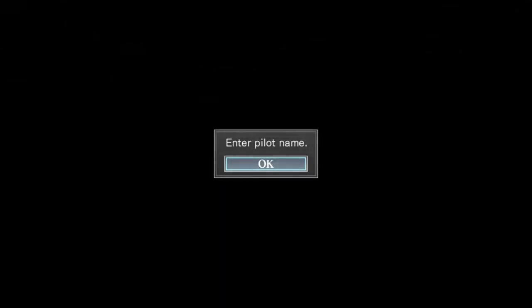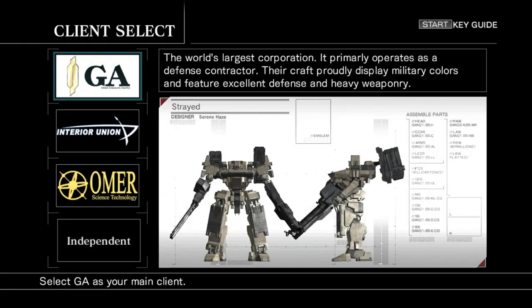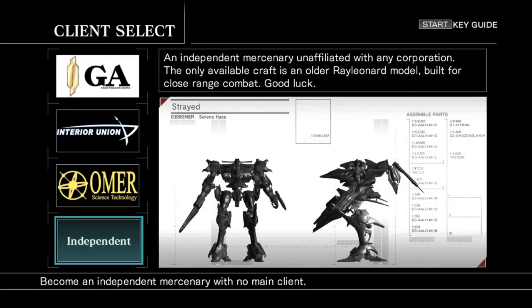Hey guys, welcome to my first part of my Armored Core series let's play. We're going to be playing as the Independent Mercenary for this run — this is the hardest starting mech you can have. You get very little parts to start with and this mech that's not very good on energy use. It's a very difficult mech to use and we're going to be using it for the entire game. Without further ado, let's get right into it.